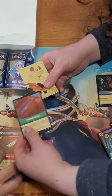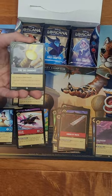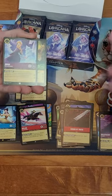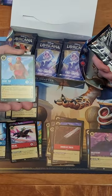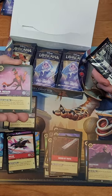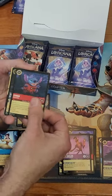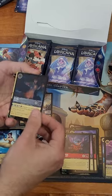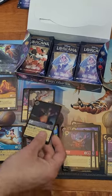Try opening them from the bottom - it was easier to open from the bottom. I turned the pack upside down and opened it upside down. Anna, Mad Hatter, Chief Toohey, Dr. Facilier rare.